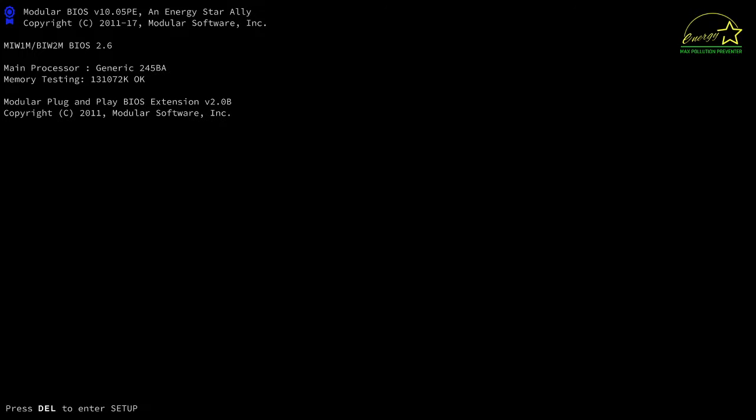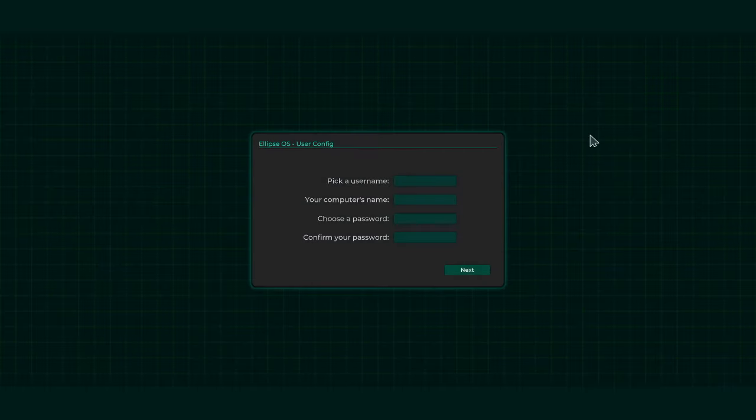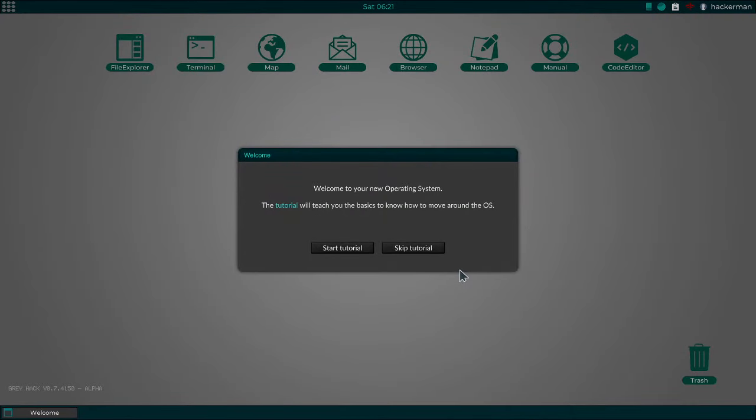And here we have a fictional BIOS booting. Pick a username — Heckerman. Your computer name, the hostname, will be Love Shack. Choose a password — will be password1. I know it said not to use my real passwords, but password1's pretty secure, so I'm all right with it. Got all my banking information protected for decades with that password, so if something was going to happen, I think it would have happened by now. Stupid cybersecurity nerds.